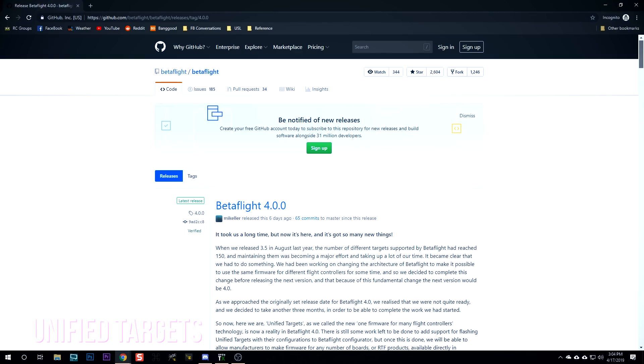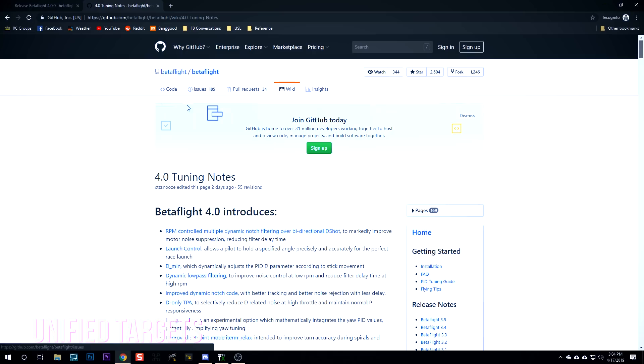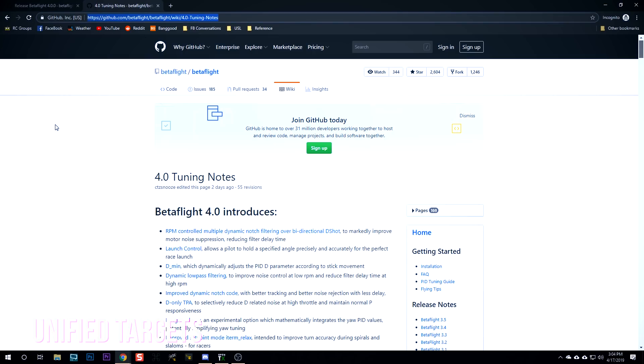Let's do the release overview. Whenever Betaflight makes a new release, it shows up on github.com/betaflight/betaflight/releases — that's where all the releases are, and Betaflight 4.0 is the latest. Before we get too far in, I also want to show you the Betaflight 4.0 tuning notes on the Betaflight wiki, which gives specific tuning suggestions. A lot has changed. If you're going from an earlier version to 4.0, do not just paste in your old PIDs. Start with the defaults, read the tuning guide. It is not the same — a lot has changed, hopefully for the better.